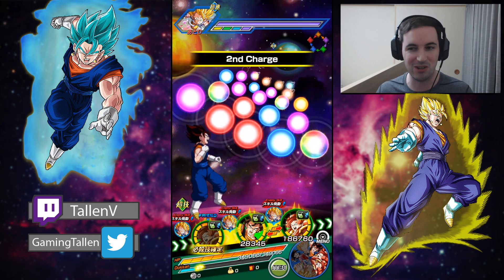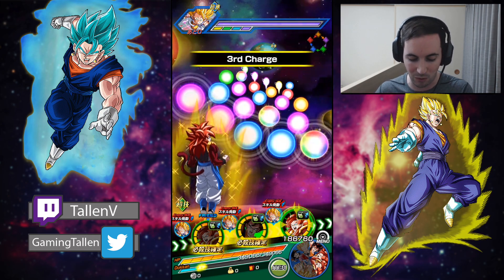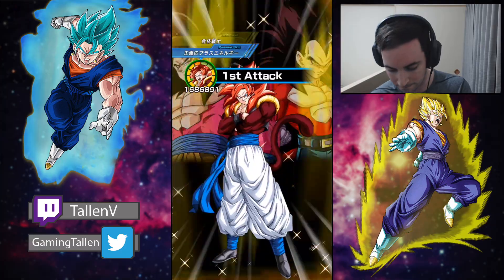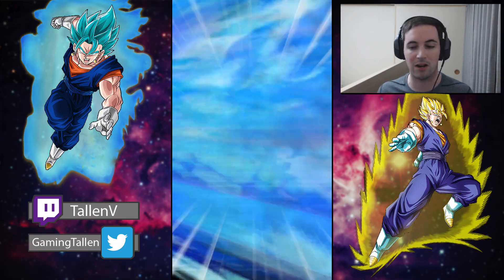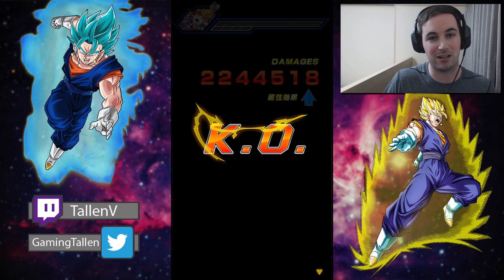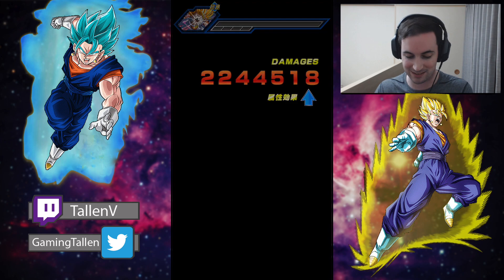He's got level 15 critical, level 6 additional, level 6 dodge, and level 5 additional. On this team he's always getting his super, it's really easy. There's really no need for additional attack because he's going to seal - yes you could argue double damage, but I'd rather give him crits so he can just take enemies out in one hit.